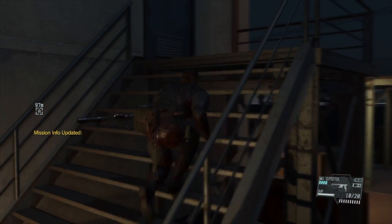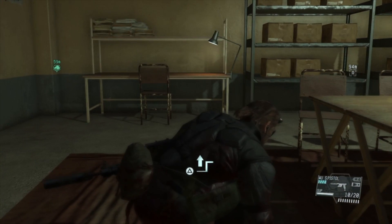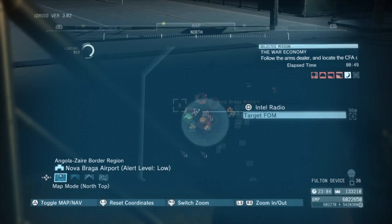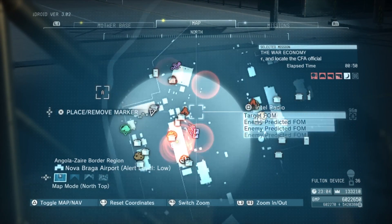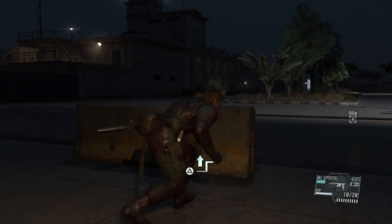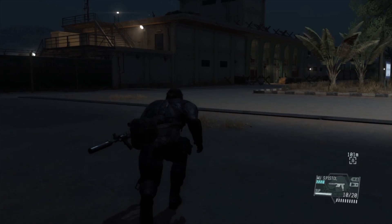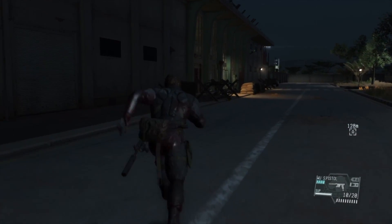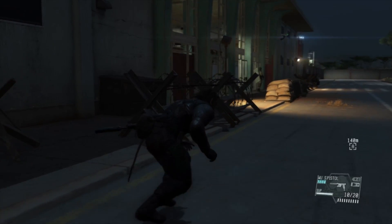I knew the target was in one of the buildings upstairs — I just couldn't remember which building. One of the arms dealers due to inspect Nova Braga Airport is on his way; once his chopper arrives they'll be touring the facilities along with the target. This building you can see coming up opposite with the little blockades out front — this is where we want to be heading.